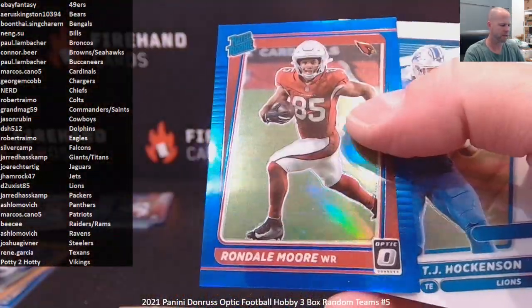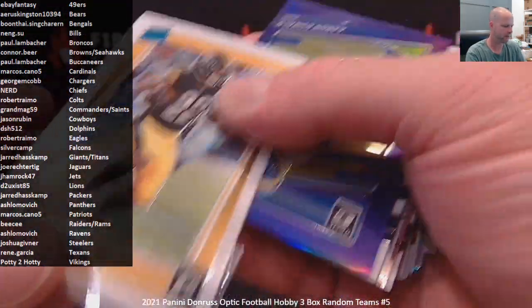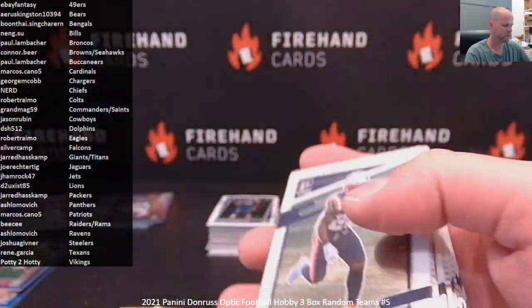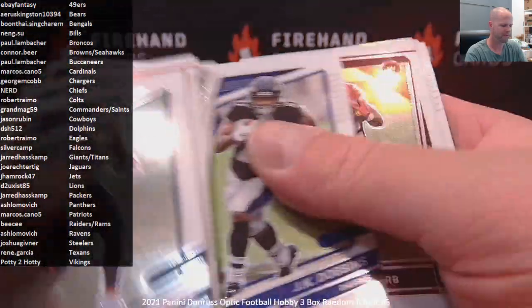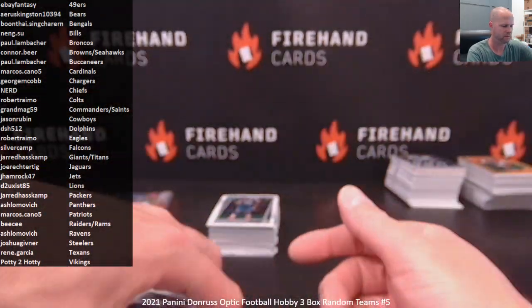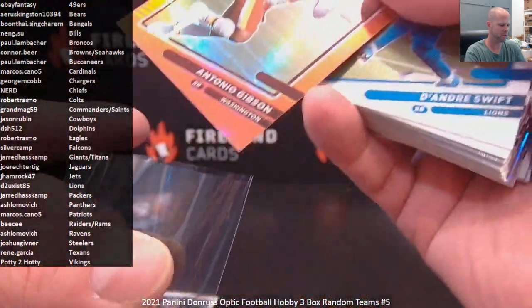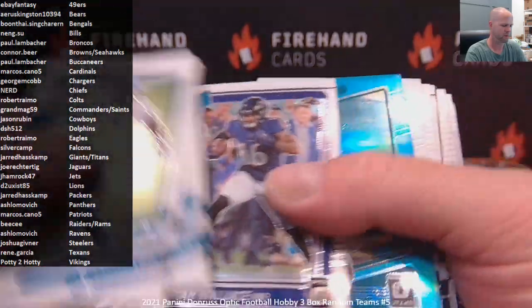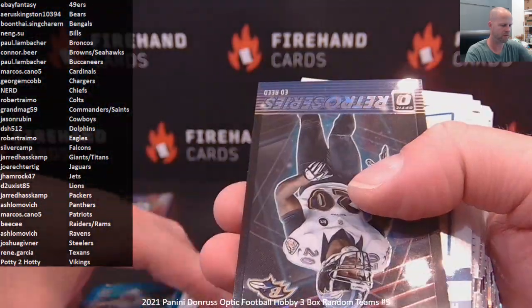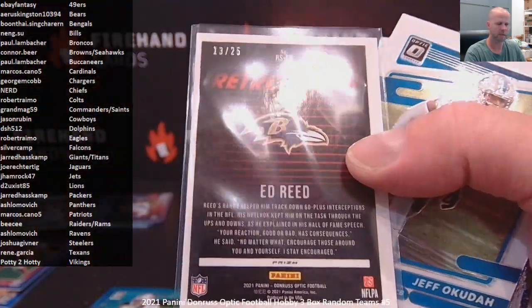The emerald is Jalen Darden for the Bucks Rated Rookie — Paul Lambosher, three out of five. Pandora Tom Brady Dominators for the Bucks — there you go Paul, eight of twenty-five. Rondale Moore to $1.79 Rated Rookie Blue for the Cardinals. Najee Harris Rated Rookie. Aaron Donald to $50 for the Rams. Kellen Mond Gifted Rookies. Darnell Mooney Holo. $2.99 Antonio Gibson, Washington. $2.99 Miles Gaskin from Miami. Another Pandora — Retro Series Ed Reed for the Ravens, 13 out of 25. A. Shlomovich.